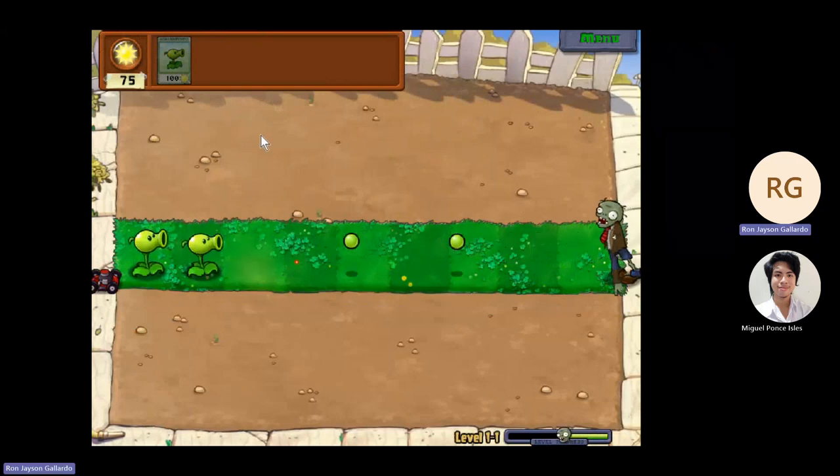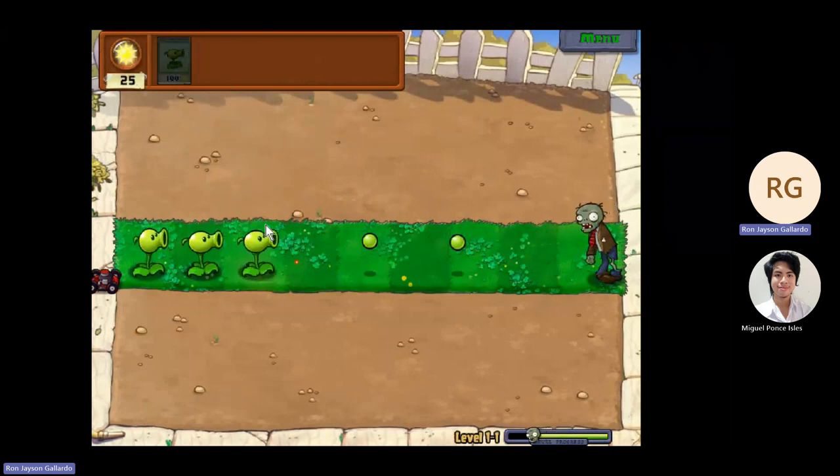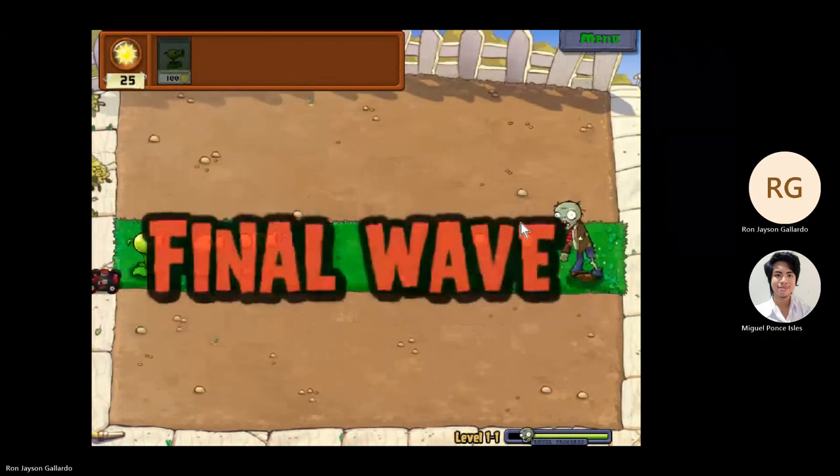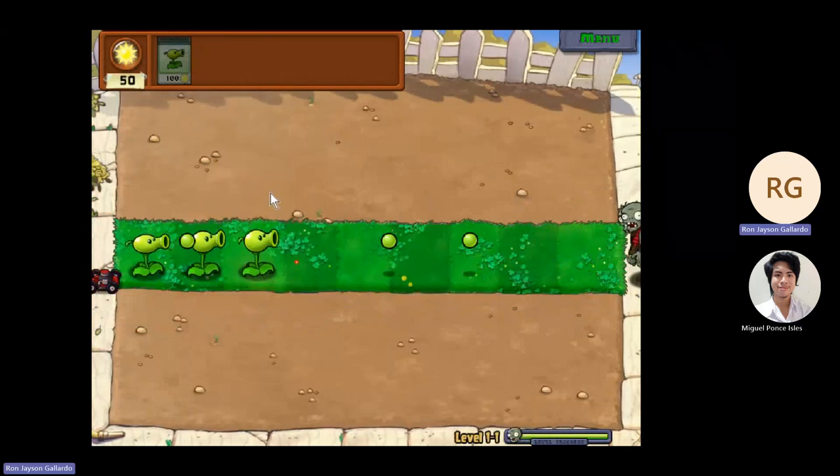Now, based on the game's memorability, Plants vs Zombies enhances memorability by employing distinctive visual and auditory cues for each plant and zombie type. The consistent use of recognizable patterns and memorable designs